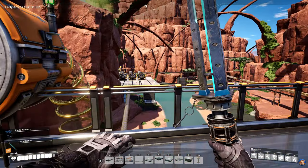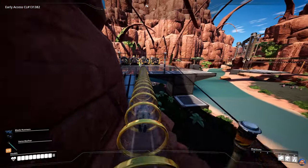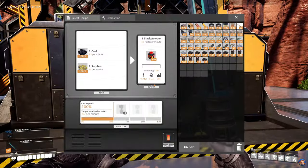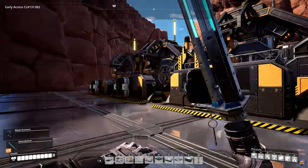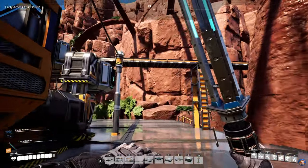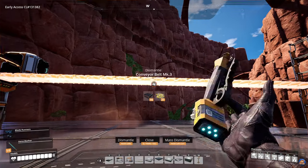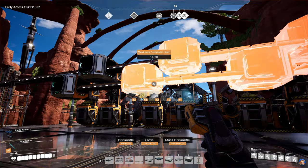We have the sulfur outpost, which is not far enough away to bother with a train. At the sulfur outpost, we are currently making gunpowder or black powder — using the basic recipe: 7.5 coal and 15 sulfur per minute to make 7.5 black powder per minute. What I want to do here is literally just tear everything down, because I'm going to change this completely.